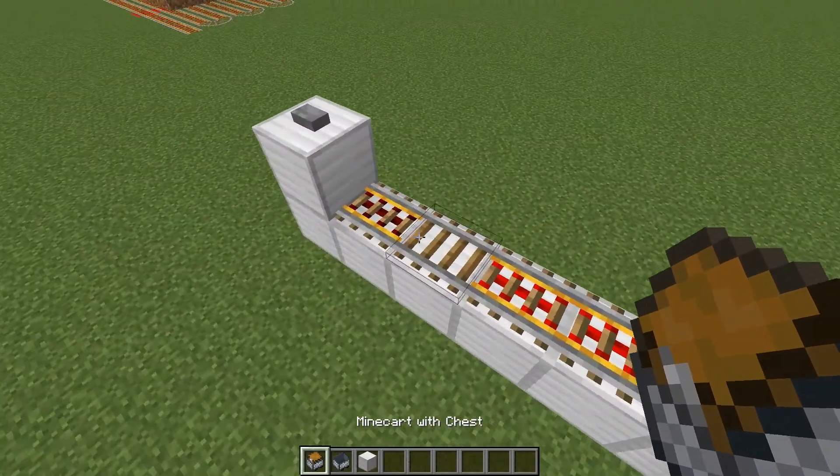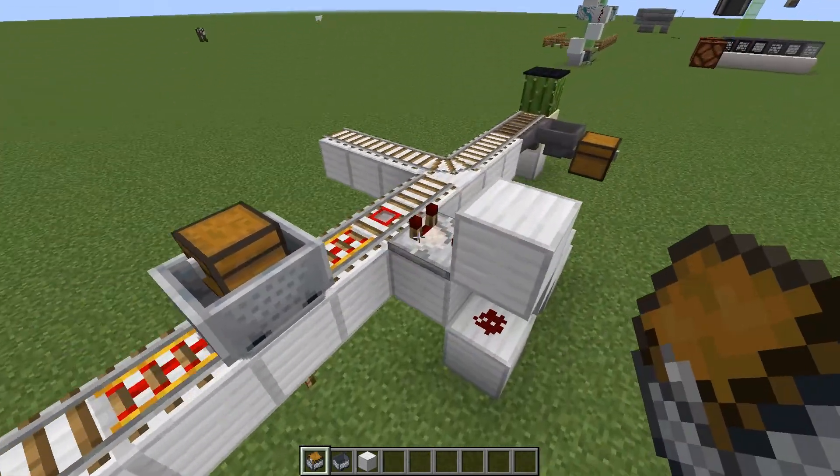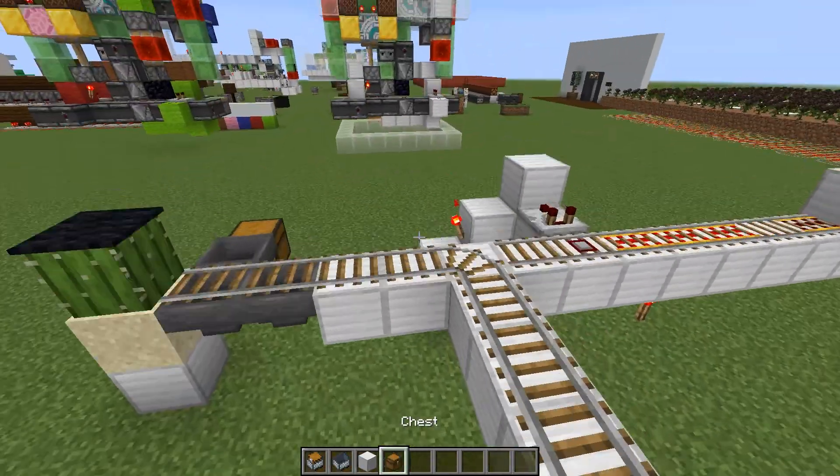However, if there is even one item in this minecart with the chest, that will detect it, it will switch the rail, and it will get sent off into wherever you want that to go.